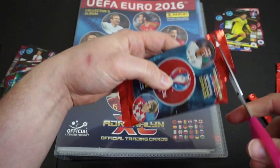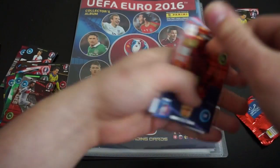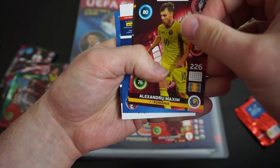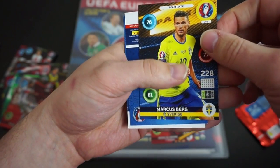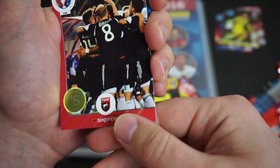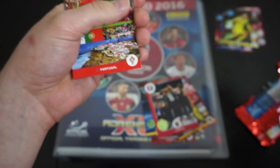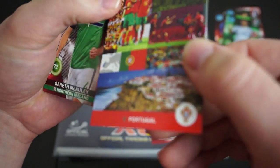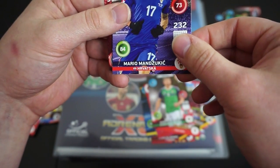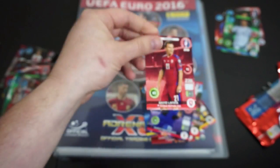We're now moving on to the fourth pack, and this will be the last pack of the day for this video. Let's see what we've got in here. We have Denis Golushkikov from Russia. Alexandru Maxim from Romania. Marcus Berg for Sweden. We have a slight shiny — I'm not quite sure, but that's cool, I like the shinies. We have Buffon — we've already got him, that's a duplicate. We have a Portugal card, just a normal one. Gareth McCalney, Northern Ireland. Mario Mandukic, and also David Laughter. So there we go, guys, that is four packs.